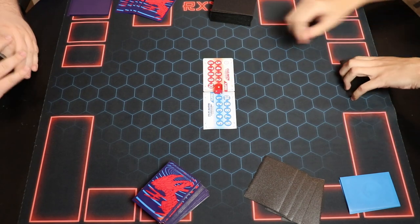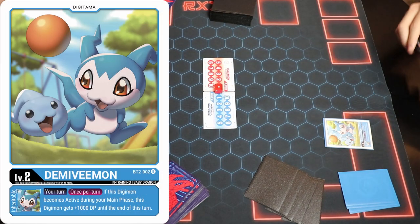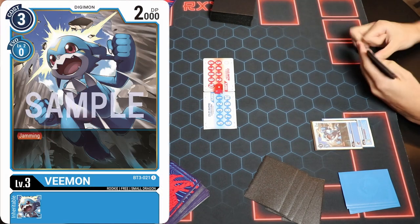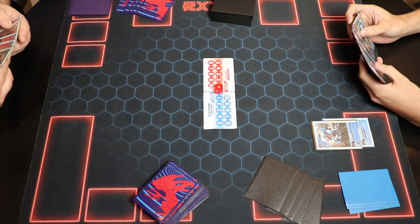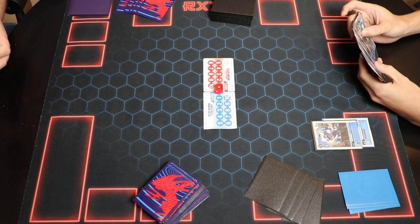Okay, that's six — let's get this started. We're going to raise, you're going to pass, and then we're going to Digibow. Draw a card. This is the new Vmon with jamming — he's a little guy, level three with jamming, which is pretty cool. Works with Imperialdramon really well — you'll see it here in a bit. If all goes to plan, you'll see it.